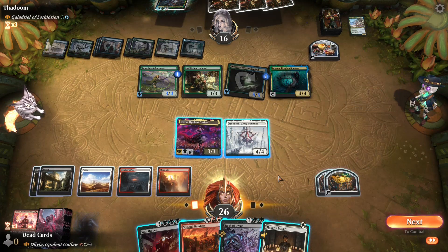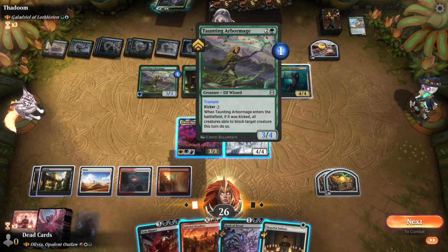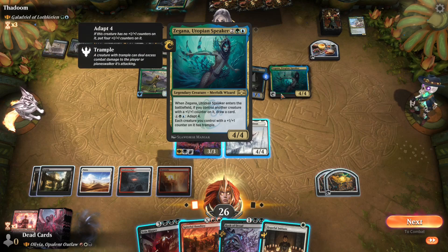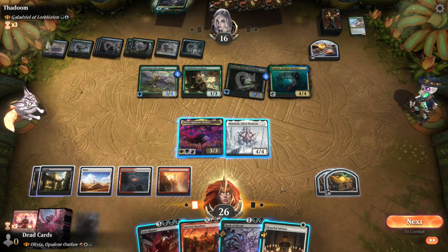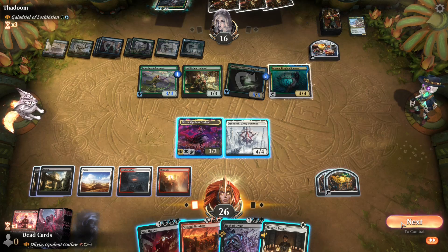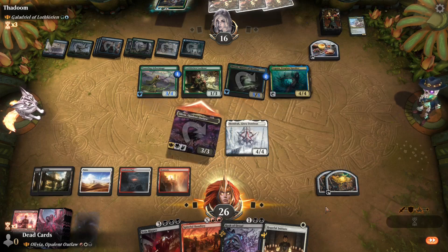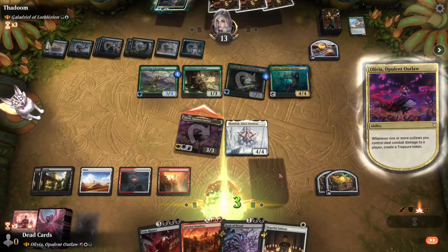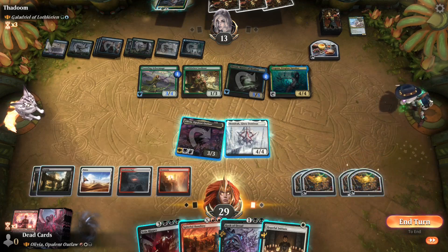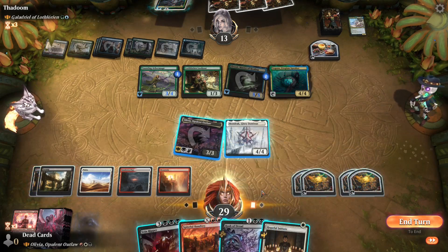Let's do some math here — five, they have no mana open currently. Is that a full swing in? Probably. Let's do that — one, two, three, and two, one, two, three, four — one, three, four, five. Need five for that. Damn.